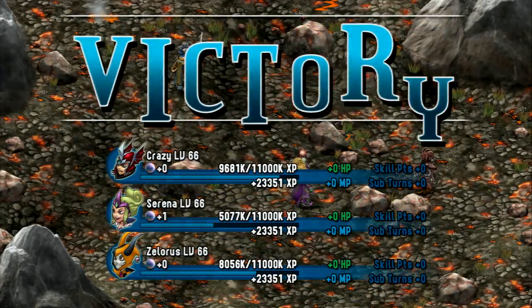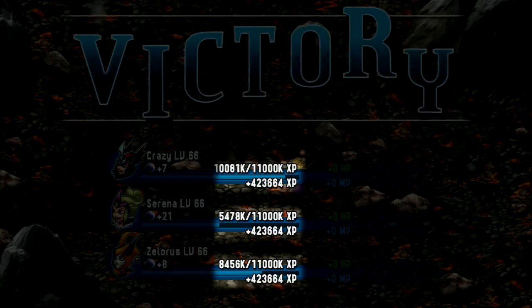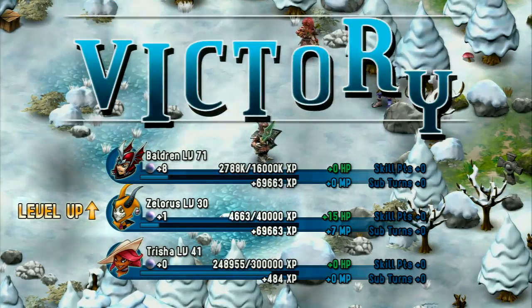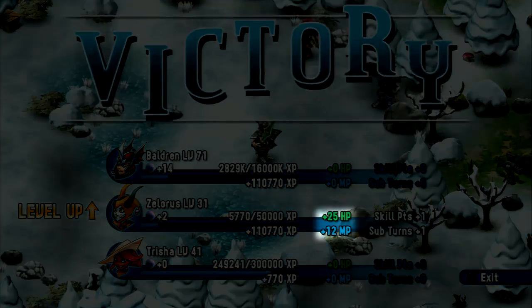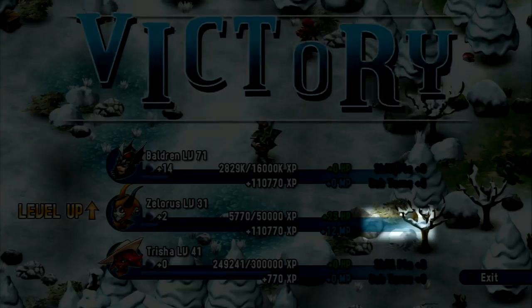First of all, by defeating enemies all of your active party members will earn experience points, also called XP. Gain enough XP and your characters will level up. Leveled up characters will receive additional HP and MP, and from time to time additional sub-turns as well as passive skill points.